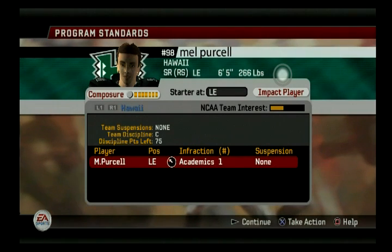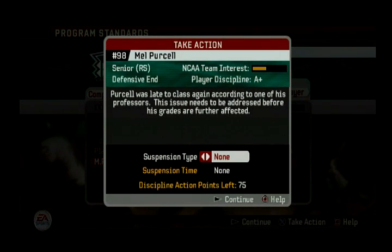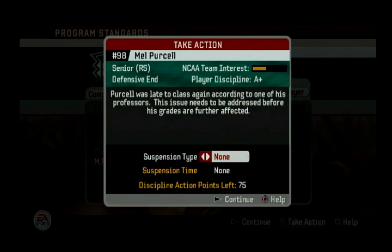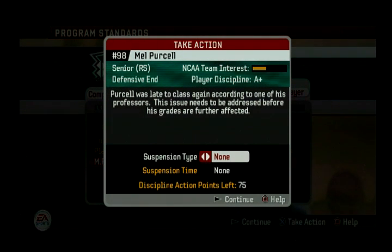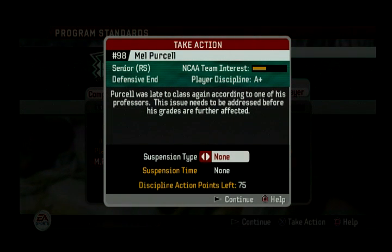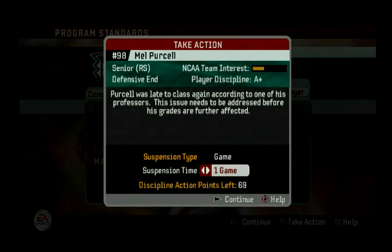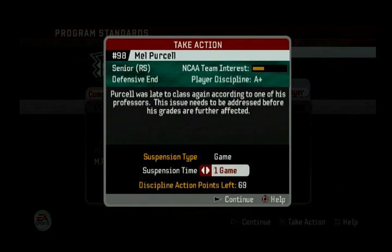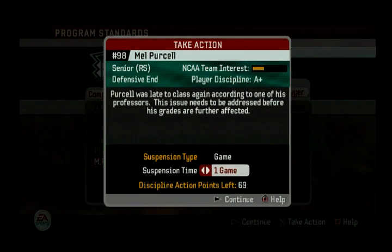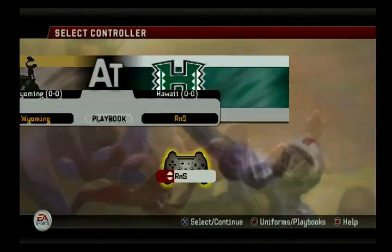Let's see who we've got in trouble — Mel Purcell, our big defensive end, our impact guy. Purcell was late to class again according to one of his professors, and the issue needs to be addressed before his grades are further affected. I have 75 points to dish out. The first season of your dynasty is a great time to over-discipline — it helped with UCF. I'm definitely going to suspend him for a game. Since my next game is Arizona State and I probably won't win that one anyway, I'll just suspend him two games. And we'll play Wyoming.